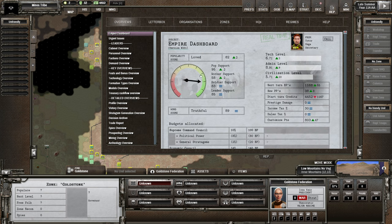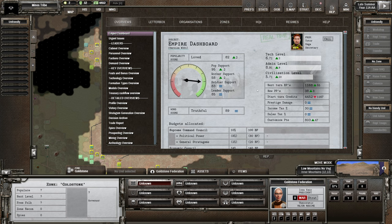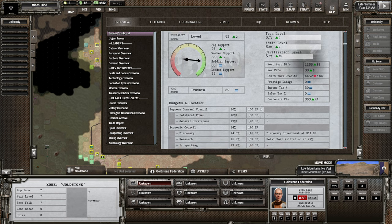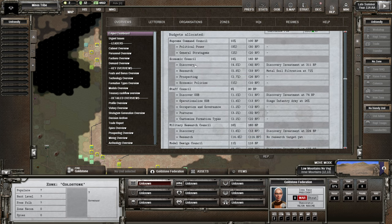On the empire dashboard: worker support is slowly going up, we are truthful, bureaucratic points are going up, and political points are going up because we've reallocated more bureaucratic points into political point production through the Supreme Command Council.